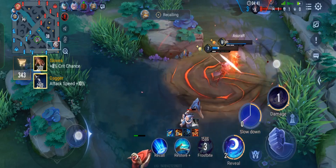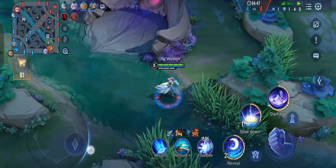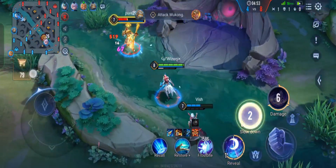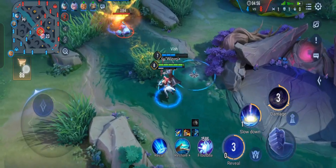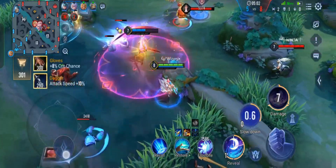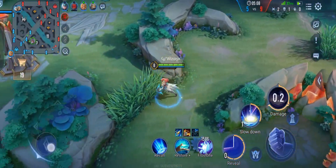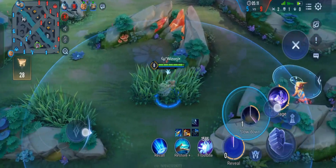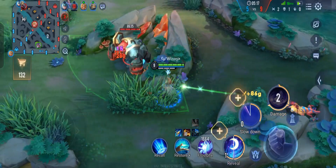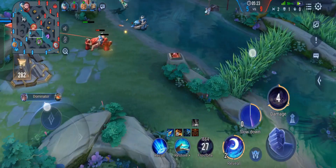Clearing the jungle again — the red buff spawned since we got it late last time. Wukong is here. We got the vision so he cannot go invisible. He's trying to use his first ability to go invisible but it's not going to work. He didn't even step on the trap, but still the double shot and the passive killed him. I was being careful not to go straight into the lane trying to kill Aline, which Alan did and ended up dying. We got two kills and have the most gold now.